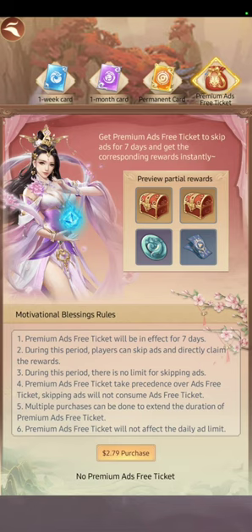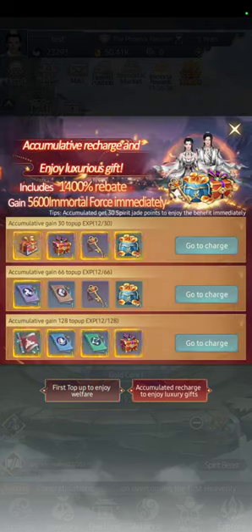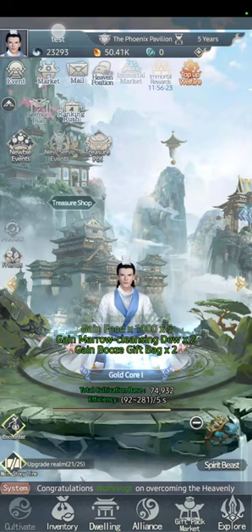I'm getting the Ads-Free Ticket just for this video. You don't have to — you can watch ads manually and get the same rewards, the only difference is you don't lose time. I got first-purchase rewards which free-to-play players won't get. You can also go to Immortal Market and Spirit J Tower to get first rewards there too.